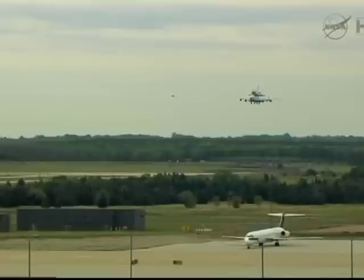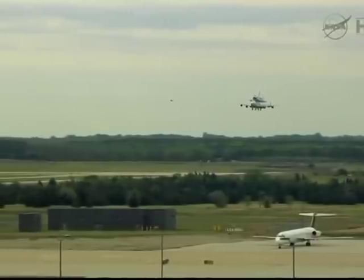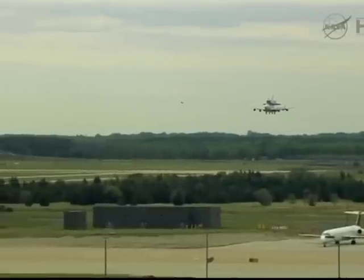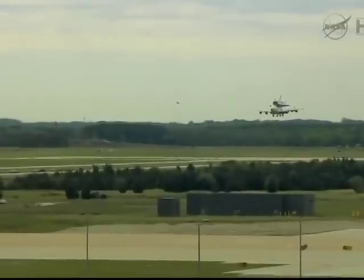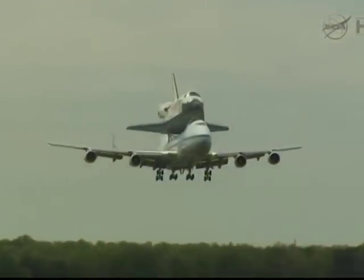Pluto 9-8, when you do break off, just maintain at or below 1,500 and enter at right downwind, runway one center. We're going to have you clear to land on one center as soon as you tell me you can break out.